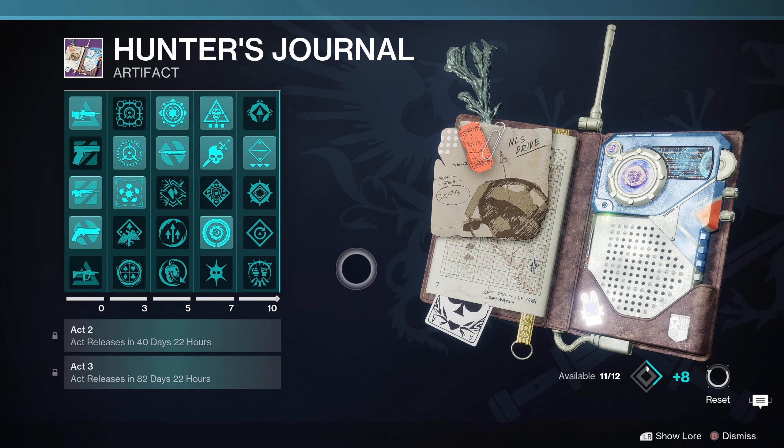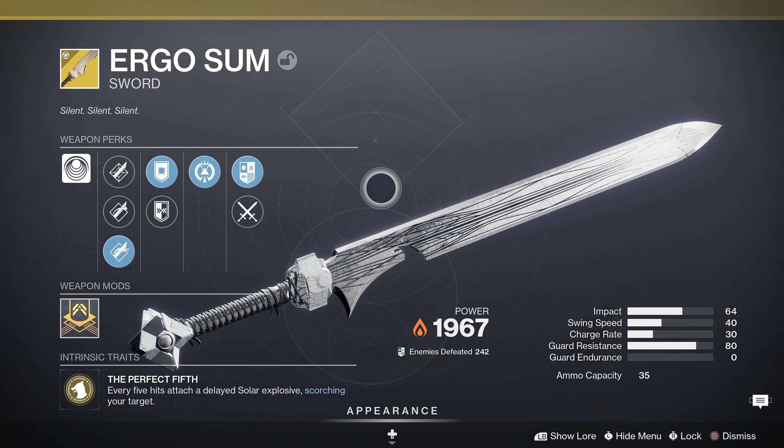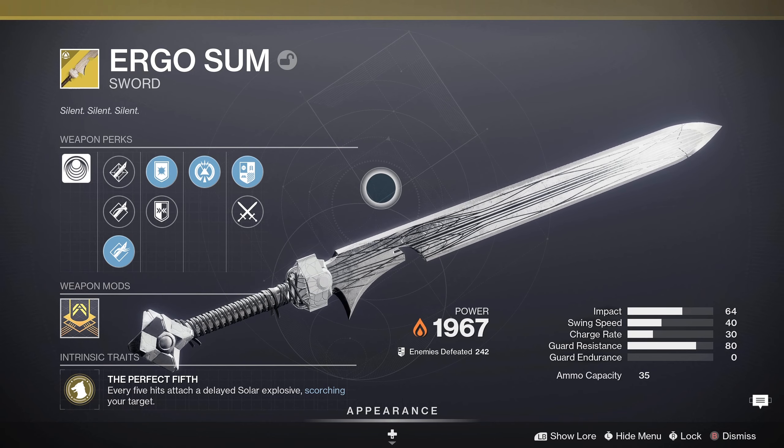This season's artifact has a lot of sword-focused perks. You have Argent Blade — while you have armor charge, dealing damage with a sword consumes an armor charge and empowers your sword, granting bonus damage and energy charge rate. Blade Stamina — rapidly defeating targets with a sword refunds some ammo. And Overload Sword. There might even be a sword-focused encounter in the raid. With Wolf Pack Rounds, testing has shown it grants every other sword user a 33% damage increase, which is just insane — so definitely recommend everyone get their hands on Ergo Sum as soon as possible.